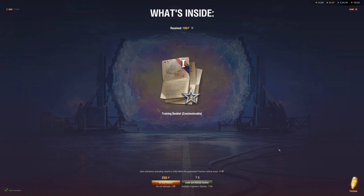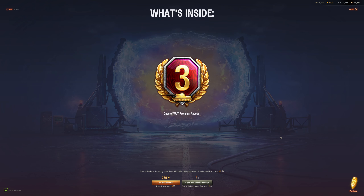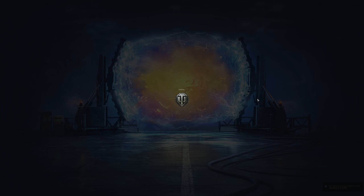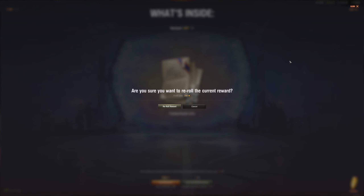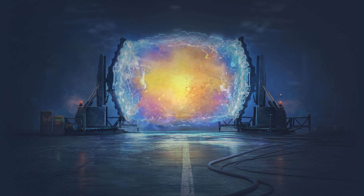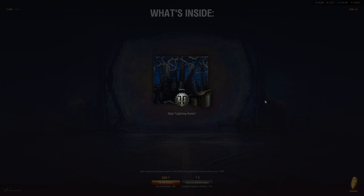Training booklet — let's reroll that. Please not another training booklet. Three days premium — okay, let's claim it and move on. Large credit booster — let's take that, consider that a win. Training booklet again — let's reroll for 250 gold. Another training booklet. After two rerolls we get a Lightning Hunter 2D style — let's claim that and move on.